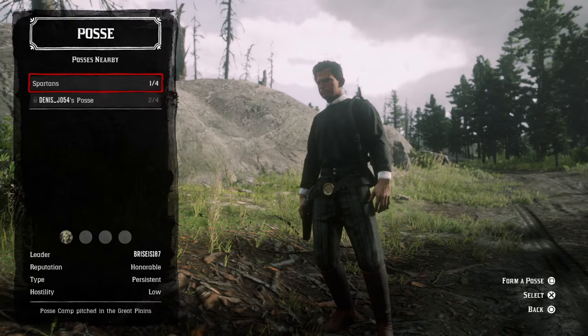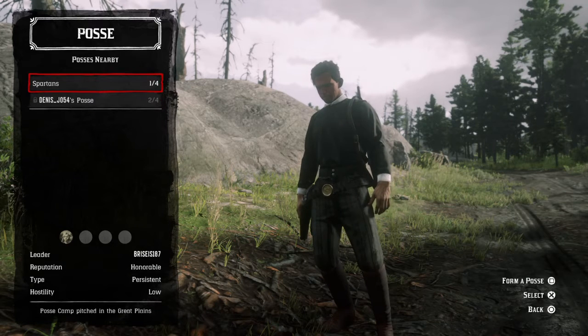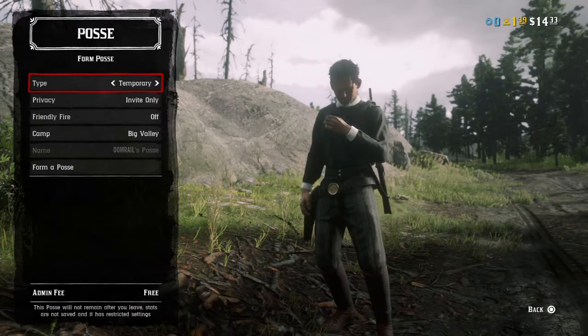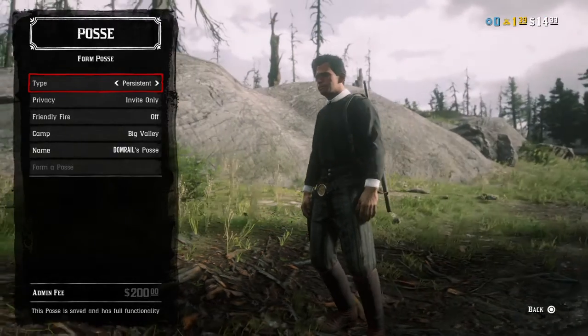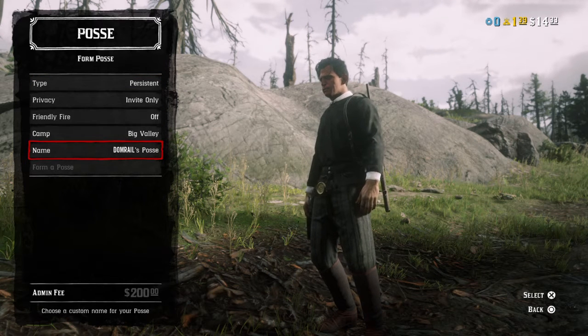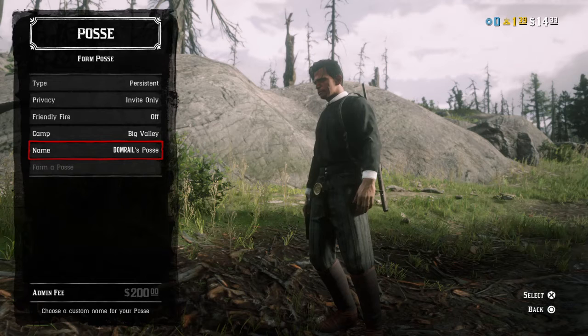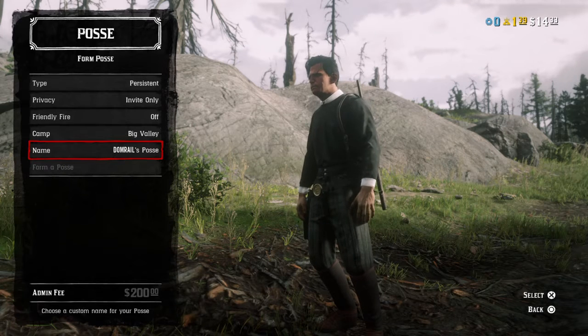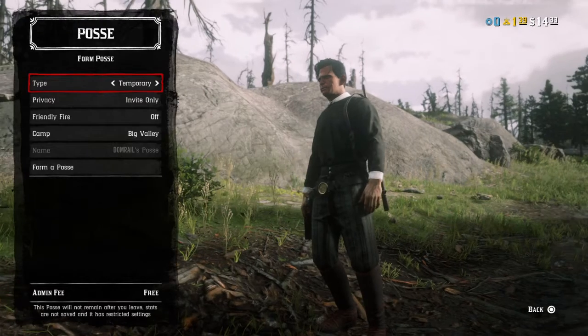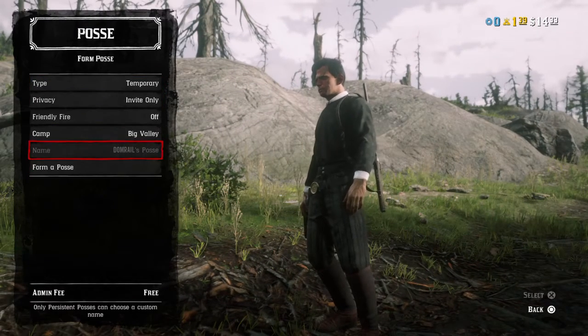These are all the people that have a posse, but since we're gonna make one, we're gonna press square. If you don't know what this is, it's like a name for what you want it to be, but I'm not gonna pay two hundred dollars just to change my name. I just keep it temporary because we can still make a posse.